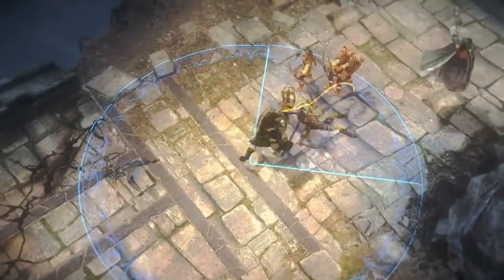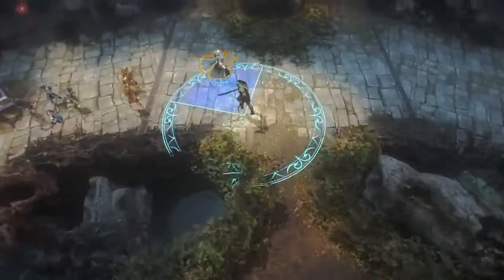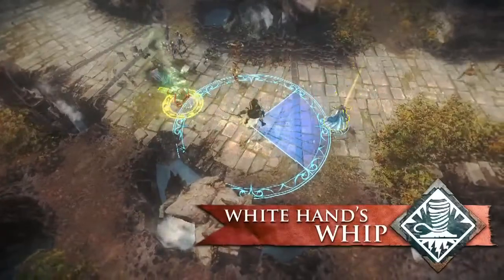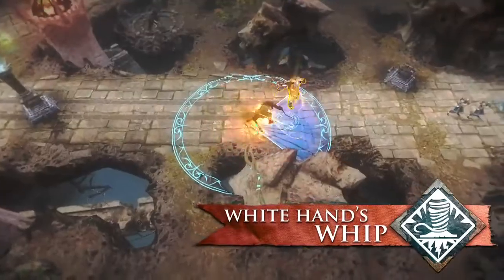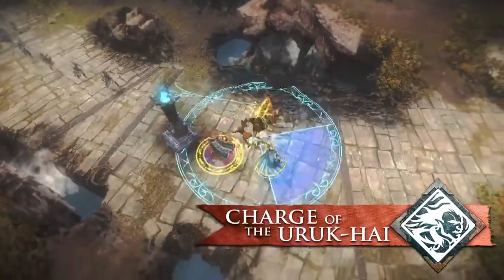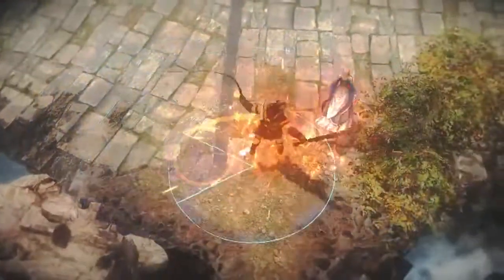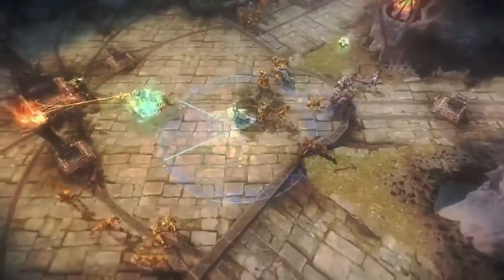Whether by whip or sword, this Servant of Saruman delights in destruction. A tanky warrior, Oogluck is well-suited as a roaming ganker. White Hand's Whip roots a target, letting Oogluck do a lot of damage to a single Guardian before they can disengage. Combine that attack with Charge of the Oogluck-hide, which quickly closes the distance and lets Oogluck finish the target off. When close to enemy Guardians, Oogluck's Battlelust activates his passive, which increases movement and attack speed for massive DPS.